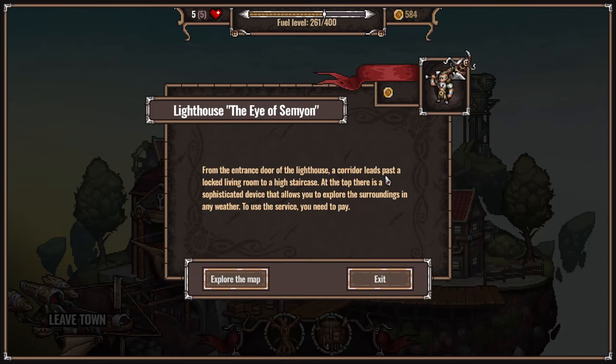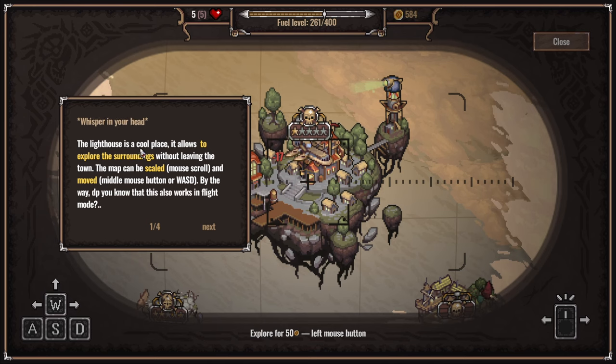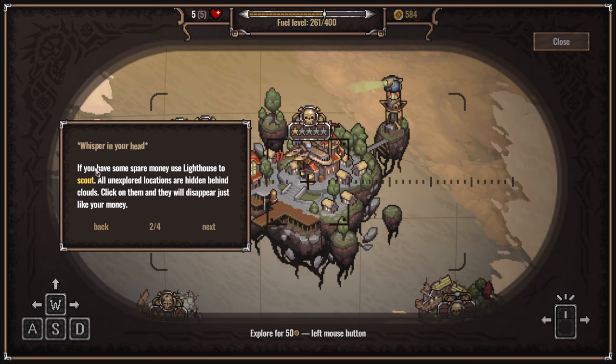From the entrance door of the lighthouse, a corridor leads past a locked living room to a high staircase. At the top there is a sophisticated device that allows you to explore the surroundings in any weather - to use the device you need to pay. The lighthouse allows you to explore the surroundings without leaving the town. The map can be scaled - zoom with mouse scroll, and moved with middle mouse button. By the way, do you know that this also works in flight mode? If you have some spare money, use the lighthouse to scout. All unexplored locations are hidden behind clouds - click on them and they will disappear just like your money.